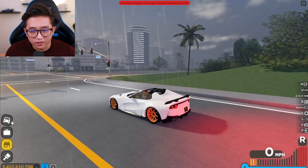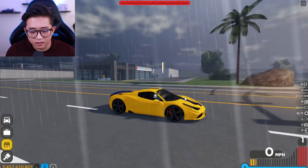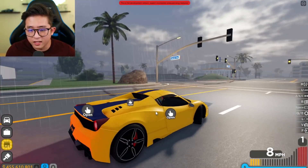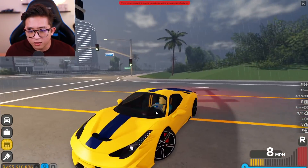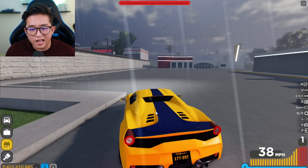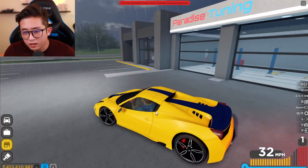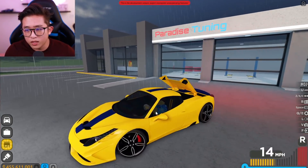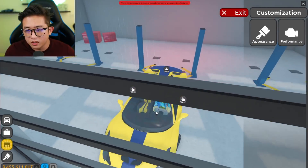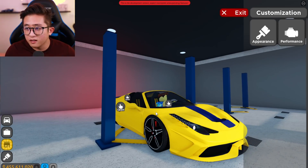We can even leave the roof down and open the doors at the same time — look at that, my Ferrari's getting wet! But this is a cool spec, I love it. Let's get the 488 Spider Pista out now. I like the lights but let's go ahead and change this car — not a big fan of the blue and yellow, that looks a little tacky. We got the convertible Spider so we can put the roof down in the shop too.